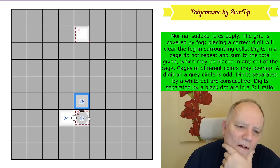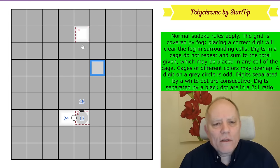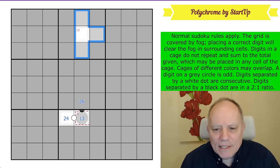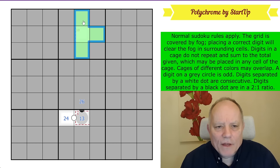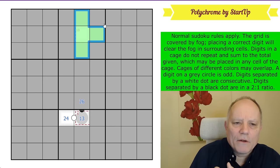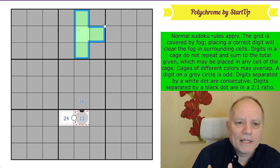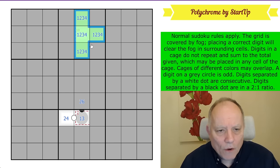Fog won't clear until we get an actual digit. Look at the shape of the dots in this cell — this is telling us that this cage expands at least into these cells and adds up to ten. It can only expand into those cells, because the minimum total for four different digits — all in the same box, so they must be different — is one plus two plus three plus four, which is ten. So that is the extent of that cage: a one-two-three-four cage.